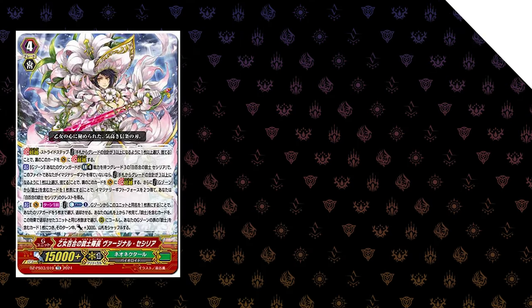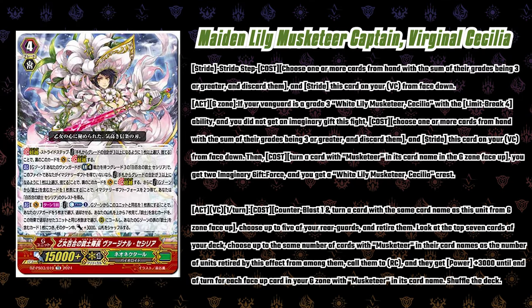Maiden Lily Musketeer Captain Virginal Cecilia has your regular stride step cost and also an act ability in the G zone. If your Vanguard is a grade three White Lily Musketeer Cecilia with the Limit Break ability and you did not get an imaginary gift this fight, choose one or more cards from your hand with the sum of their grades being three or greater and discard them. Stride this unit. Then you can turn a card with Musketeer in its name in your G zone face up, you get two imaginary gift forts, and you get a White Lily Musketeer Cecilia Crest.